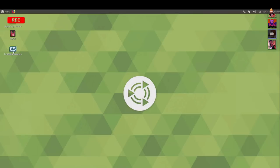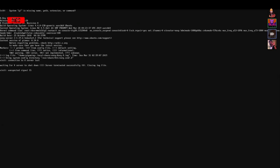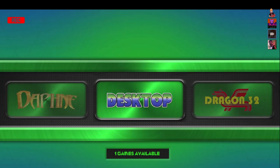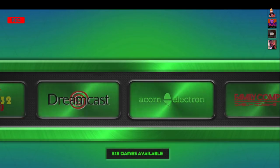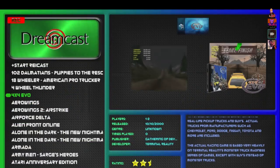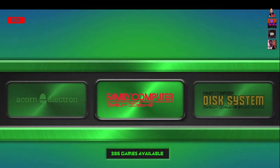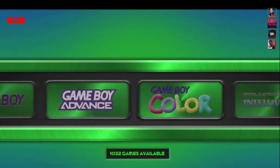Yeah, clicking the ES shortcut. Does it automatically kill the X session or do we have to do a logout? It should kill the X session and bring you back to EmulationStation. But currently the audio drops out. Actually, audio is okay here now. That's pretty cool — fixed it.